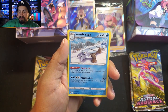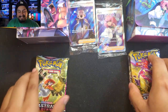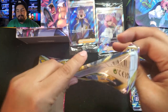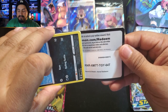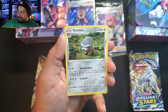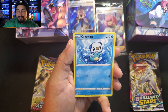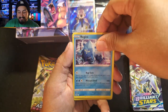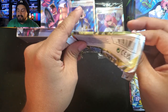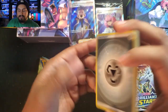We got Chatot, Avalugg is our rare, and a Vaporeon reverse. So nothing there. Getting down to the last Astral Radiance pack — let's see if there's anything. White border again, so maybe skipping it, though it might have a trainer gallery. Doesn't seem like I'm getting lucky with trainer galleries here. That's a knockdown. Black border on the last one — there we go! Starting with a Steel energy, asking for a chance — one, two, three, four.